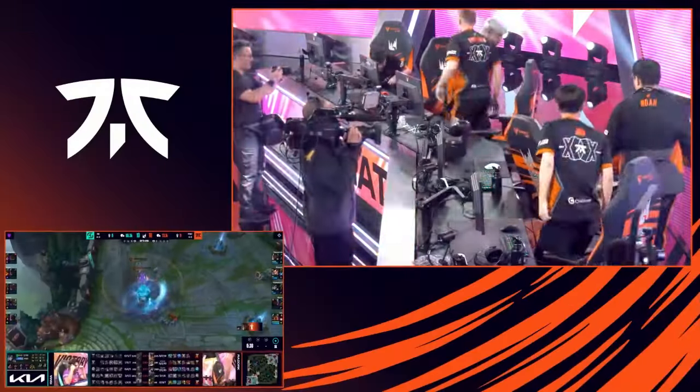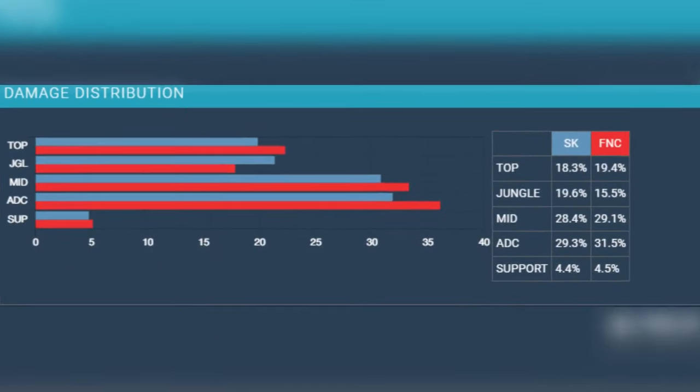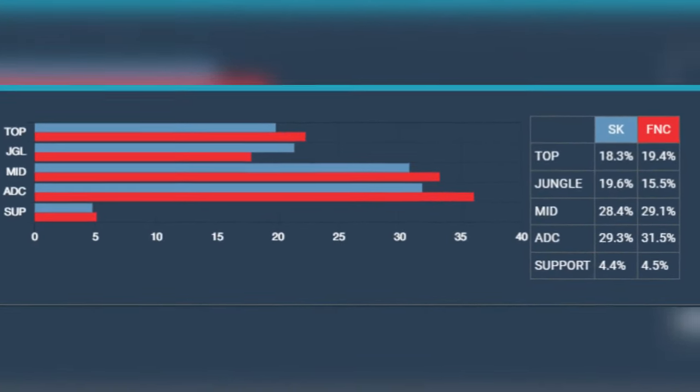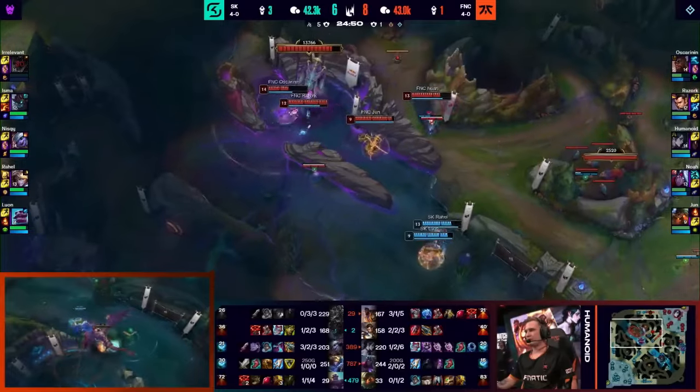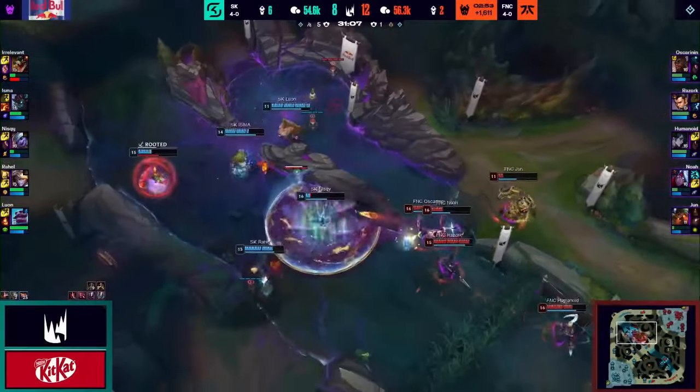Despite a draft that wasn't the easiest to execute, both Noah and Humanoid dealt an immense amount of damage and played their poke as best as they could. SK understood their composition well and pressured their side lanes as much as possible, but a couple of mistakes cost them the game in the end.